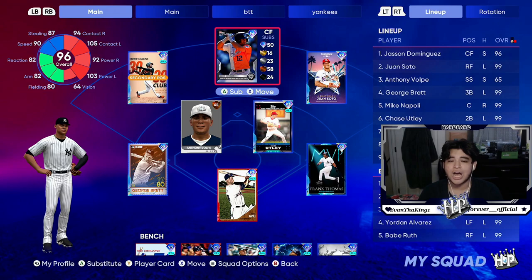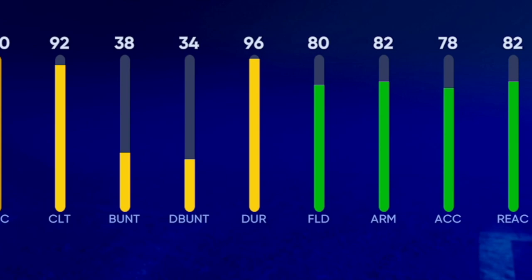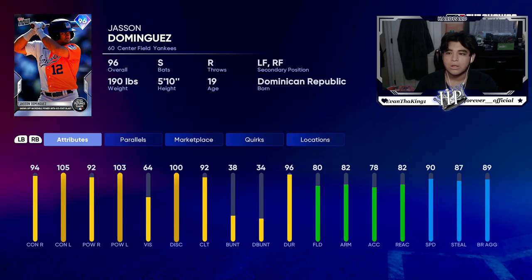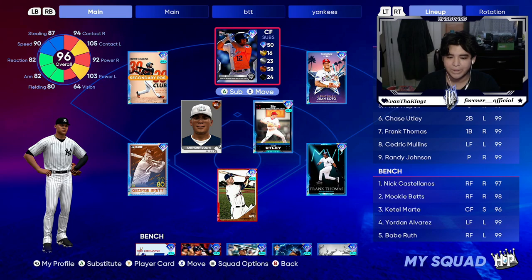What is going on guys, welcome back to another YouTube video. Today we have Tops Now Jason Dominguez on the field with amazing offensive stats, defensive stats, and great speed. Although his card last year was a tiny bit better because he had more fielding and more speed, we have a new Jason card this year. We also have our usual Cedric Mullins, the new Juan Soto, Volpe, Utley, Frank, Brett, and Napoleon on the mound.